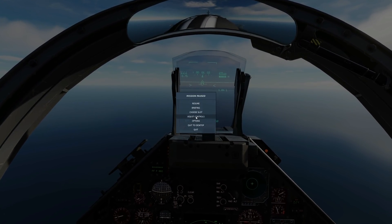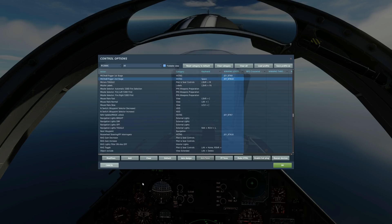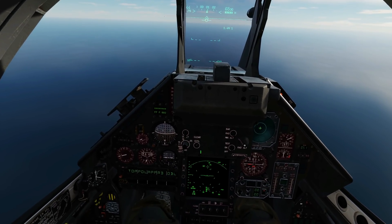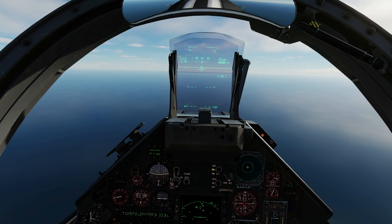First of all, a change in the keybinds. We now have a two-stage trigger system. First stage: microburst trigger first stage. Second stage: microburst trigger second stage. If you have only a one-stage trigger, just use the second stage. We now have a shoot cue that we'll show with the symbology. To turn that on, ensure this switch is in the down position. We've now got a shoot cue telling us when to fire.